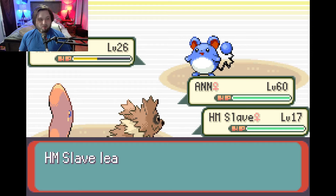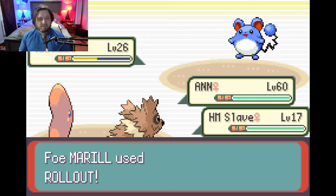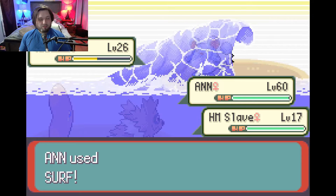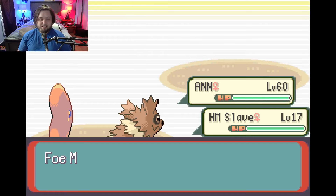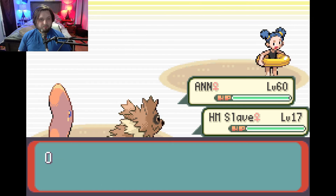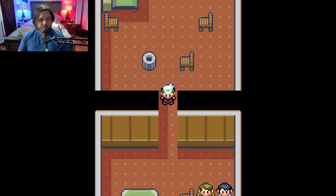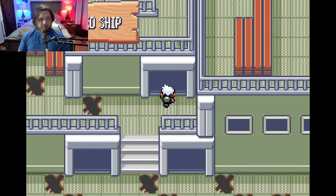The HM slave is going to get a couple levels. Odor Sleuth does nothing, so let's change that out for Growl. It uses the new move, so Odor Sleuth doesn't do anything anyway. Now it has a move that does absolutely nothing if we accidentally get it into battle. That'll actually be useful for the Psychic-type gym.